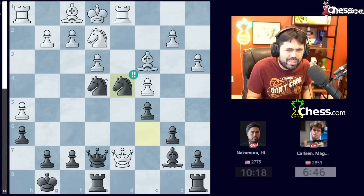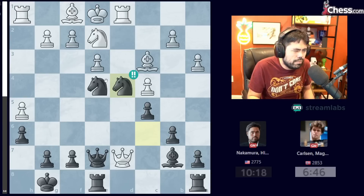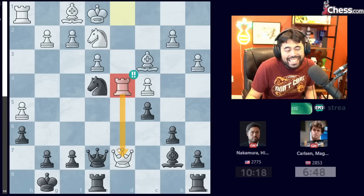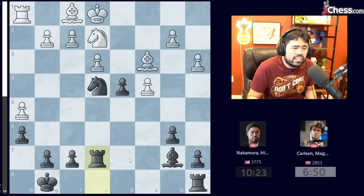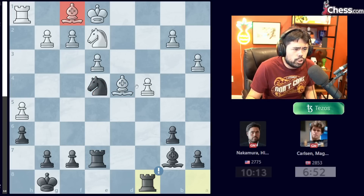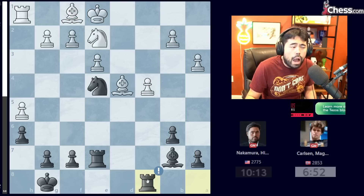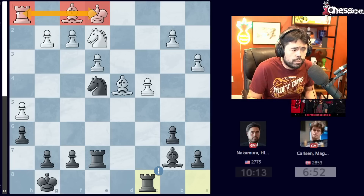Of course, Magnus Carlsen, World Champion, he's not going to let me have an Immortal game against him. So he decides to take the Knight with the Rook and still guards the Queen on D7. I take the Rook, we trade the Queens, he takes on D4, and we reach an endgame where White has a Bishop and two pawns for the Rook. However, White is still lacking in development — three pieces have not come into the game — so there are some chances for me to get an advantage.